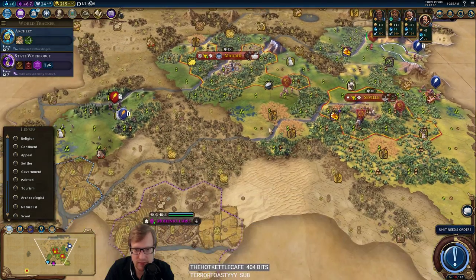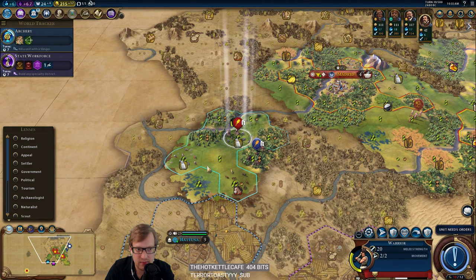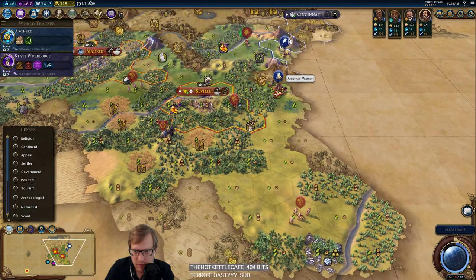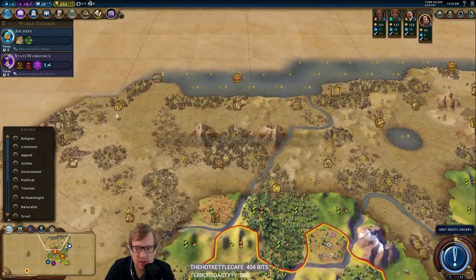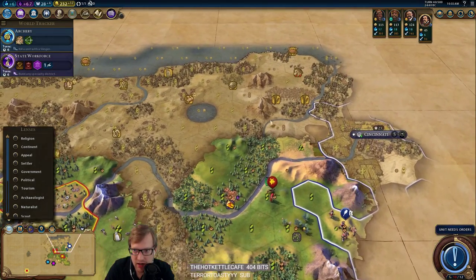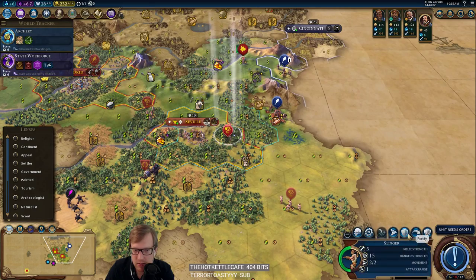I feel like he's going to come and kill me. We will finish this and then go into a settler — try to get a third city. Coming to attack me, dude? Another barb camp up there, yikes. I guess we'll send a warrior up to try to deal with it, though America might just beat us to it. Yeah, I don't trust you, America.